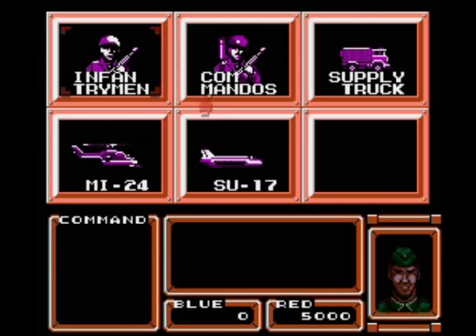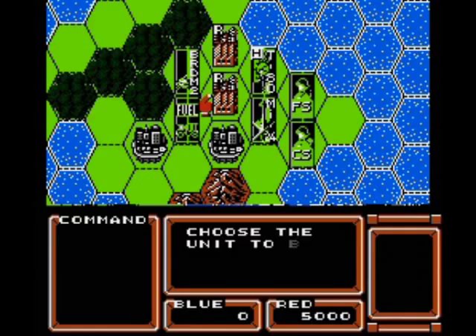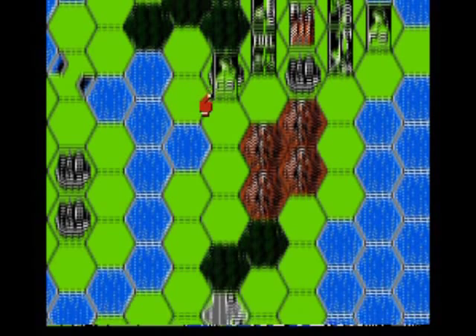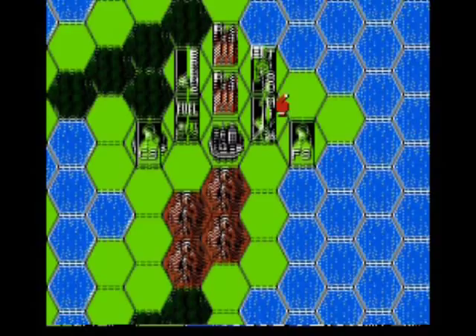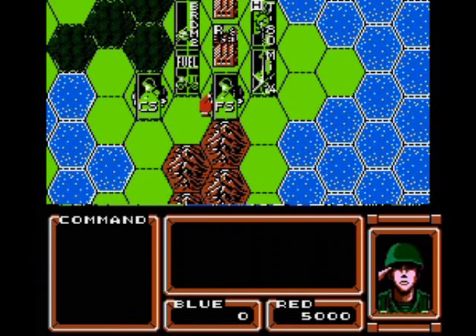Now it's Red's turn. In single player, at least on the hardest difficulty, your opponent starts with 5,000 fame points and you start with 0. No matter what, your opponent starts with 5,000 in single player. The difficulty level is how much you start with: on low, you start with 5,000; on medium, 2,500; and on hard, as you can see, you start with 0.